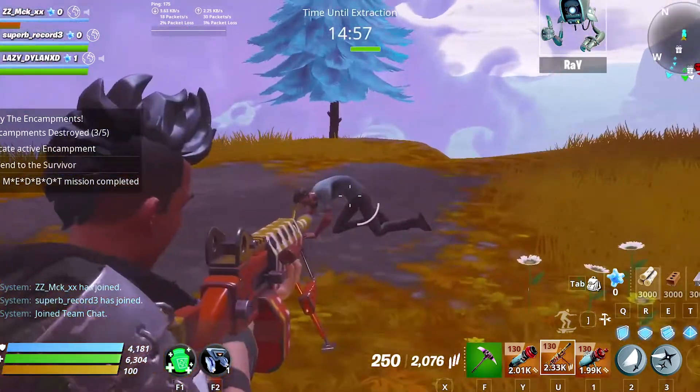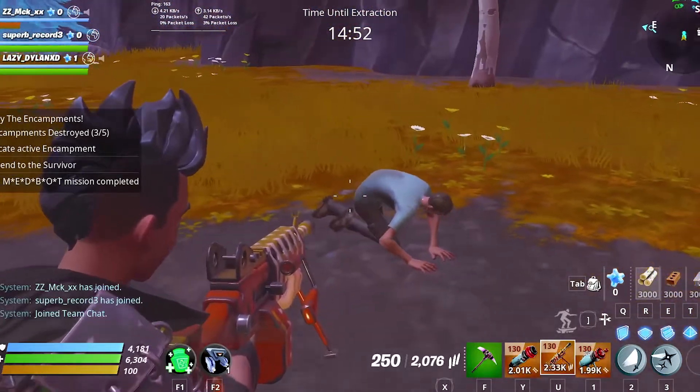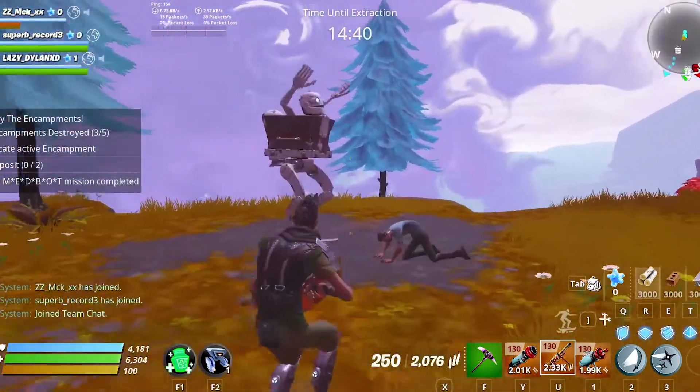This Nox survivor is what we are looking for. You should be very careful because you can pass by it very easily. Go to the Nox survivor and deploy the medbot. You need to deposit two blue clothes to the medbot.